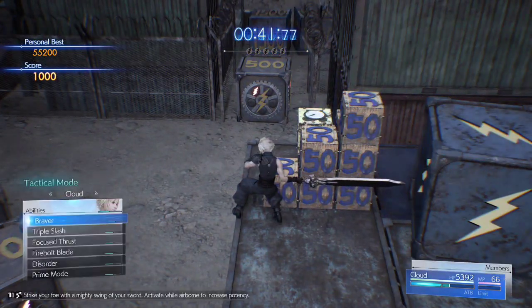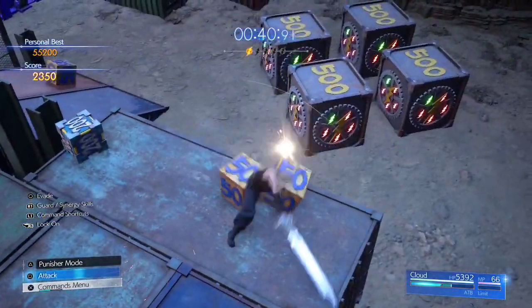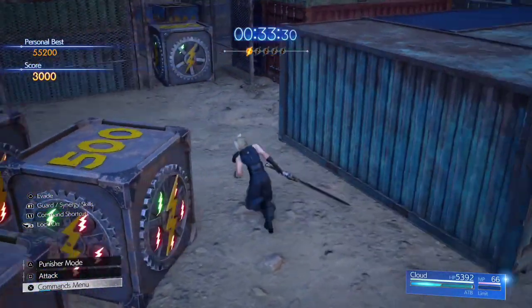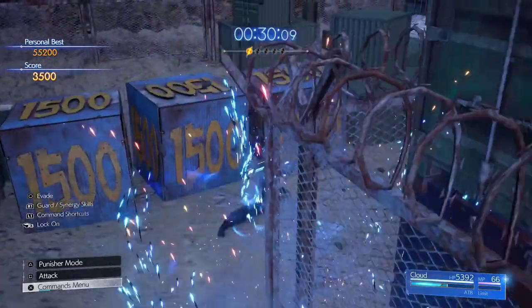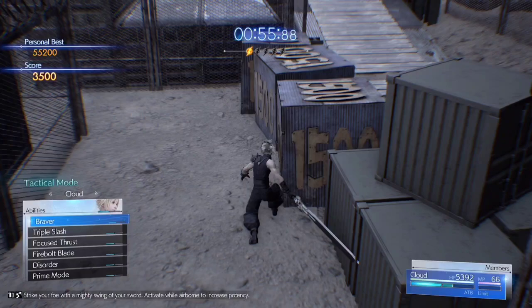Use one Braver to hit the spark box. Take 1 or 2 seconds to position Cloud carefully when you do Braver, especially if you're hitting 2 or more big boxes in one Braver. Move back down the platform, turn right, and hit the one box here. Then make a sharp right — there are 3 time boxes here. If you position Cloud to the corner of the big box, you can hit all 3 of the 1,500-point boxes with one Braver. These 3 boxes are actually the hardest 1,500-point boxes to hit on this minigame, so if you only manage to nail 2, it's okay — just leave the 3rd and move on.